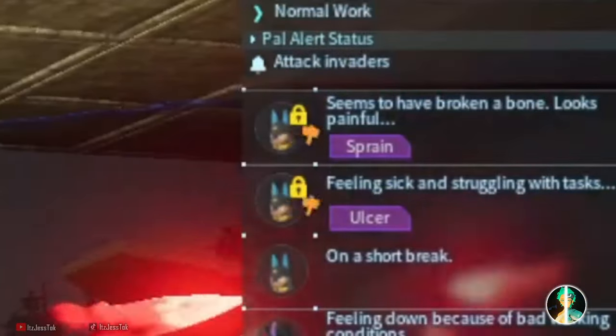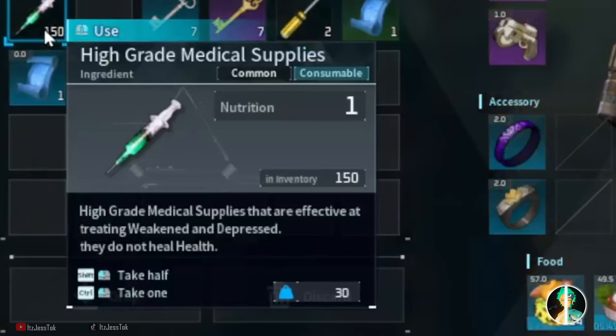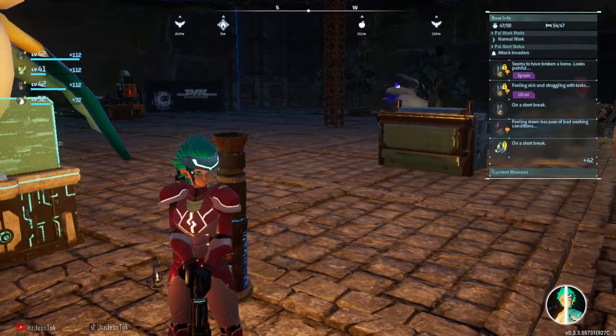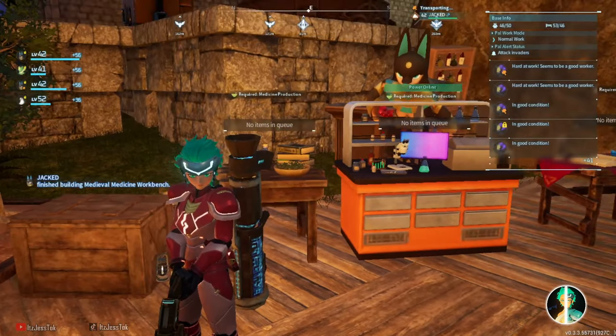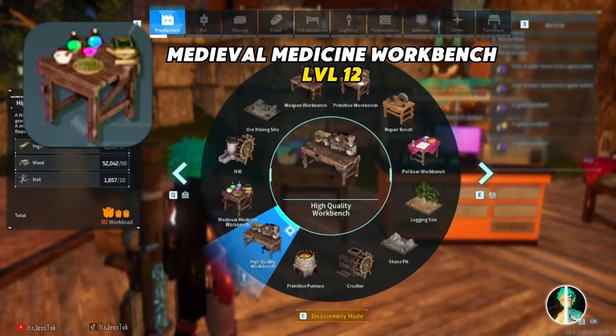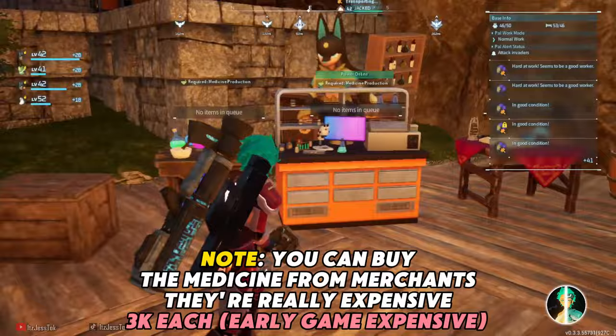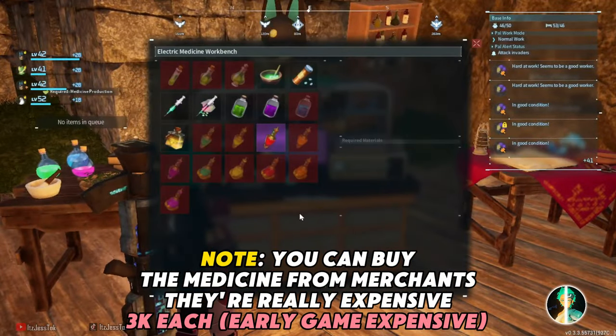When it comes to pals that have sprains, ulcers, depression, weaknesses, whatever — things like that, this is the ideal medicine to give to pals, and the only way to make it is by having this little fella. This is known as the regular medieval medicine workbench. I can understand why it's called medieval, hence forcefully healing people.